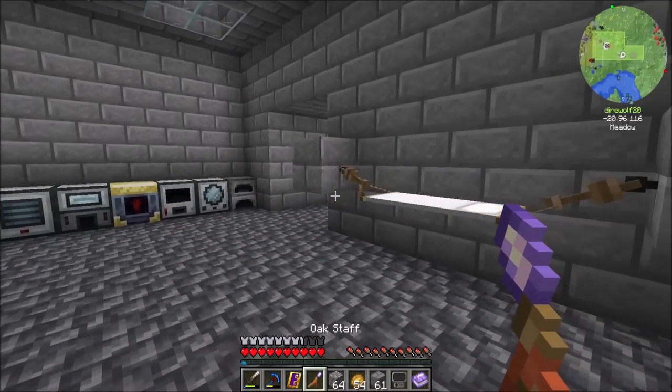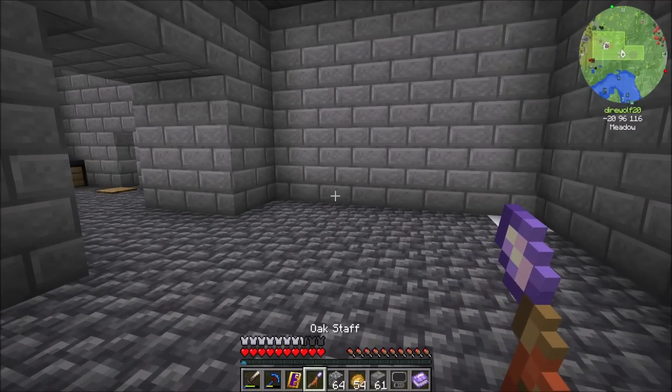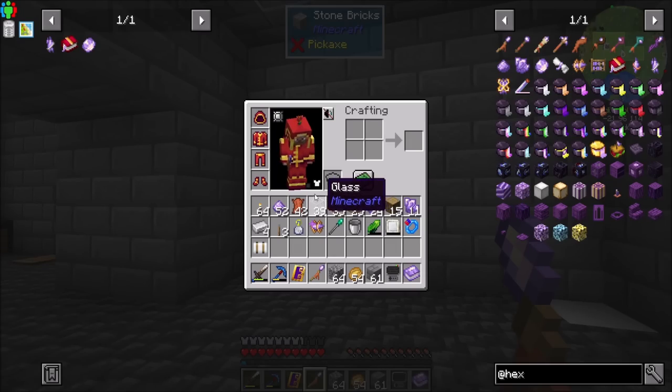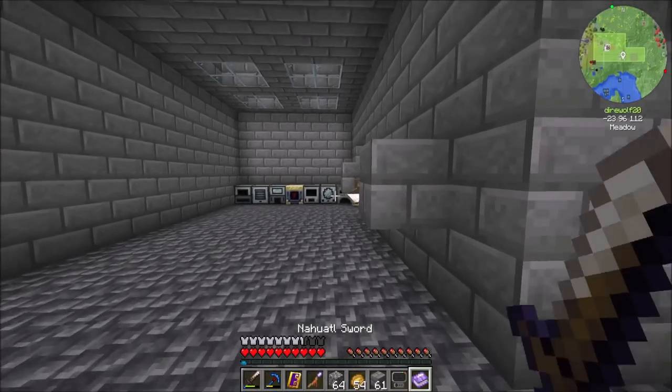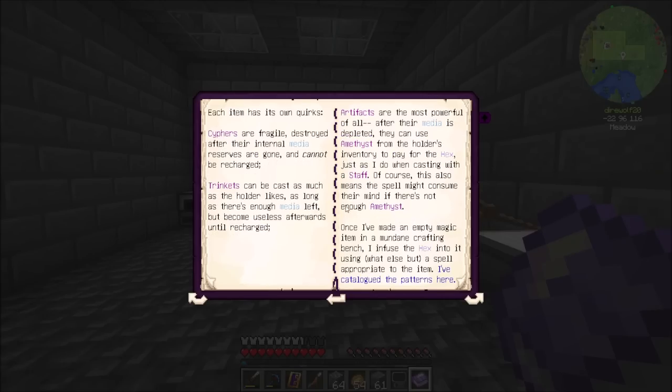Drawing all those symbols to break a single block — some of you may be saying, 'you have a pickaxe.' Well, clearly this is just a little demonstration; there's a lot more cool stuff we can do. But you can also save these symbols to things called trinkets. The trinkets are pretty cool — there's actually three tiers. That is found in the casting items book. Basically what you do is save a sequence of symbols into the trinket, and then you can just cast those symbols repeatedly by right-clicking the trinket. There are three tiers: cyphers, which are the most basic form, and once their internal reserves of energy are destroyed, they get broken.